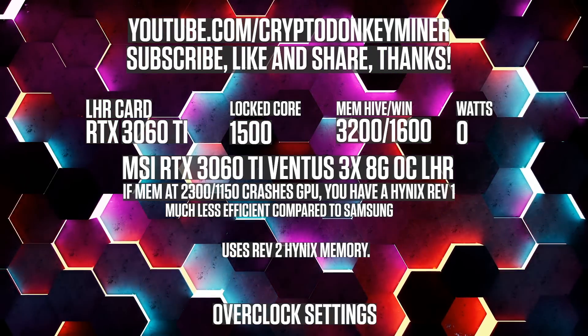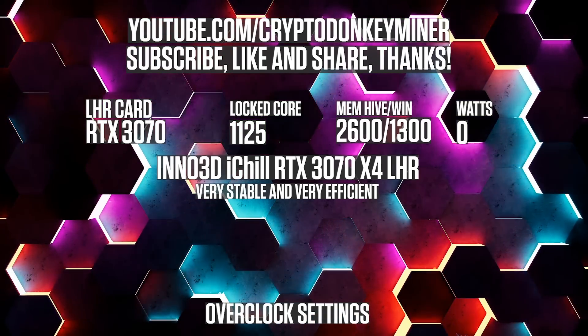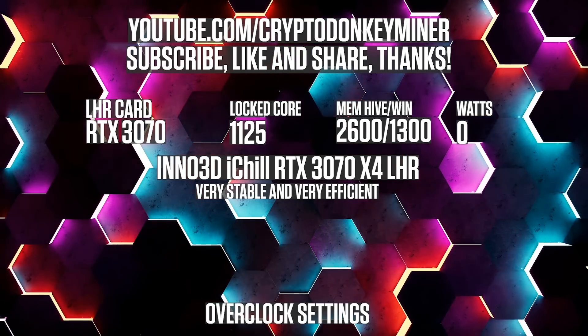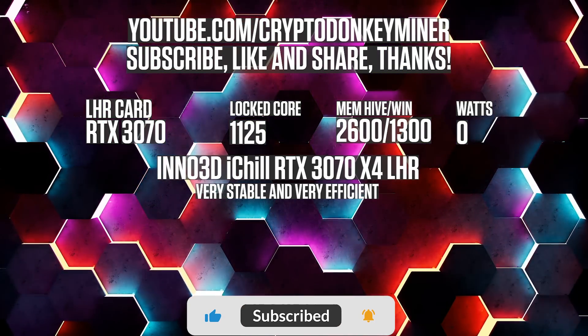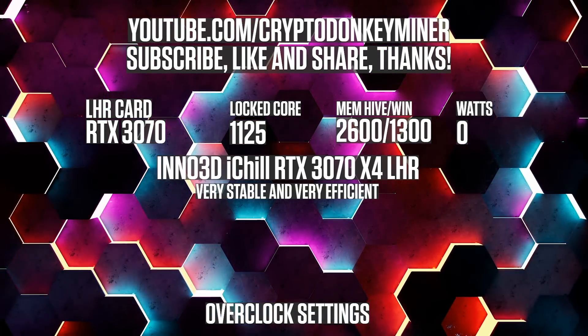You could also have a Samsung one — in that case, you're super lucky, enjoy. For the RTX 3070, lock your core clock to 1125 and set the memory in HiveOS to 2600 and in Windows to 1300. It is the absolute most efficient card as always and it is the go-to buy. If you want to buy a new card, buy an RTX 3070.